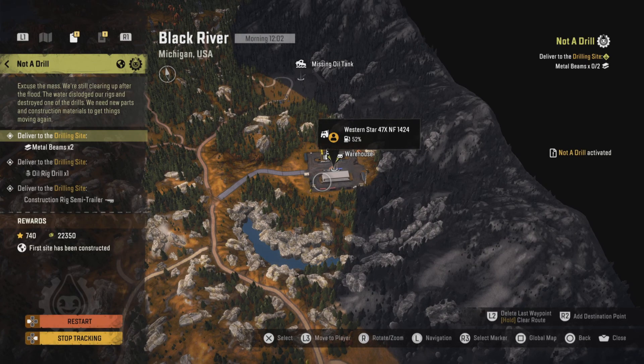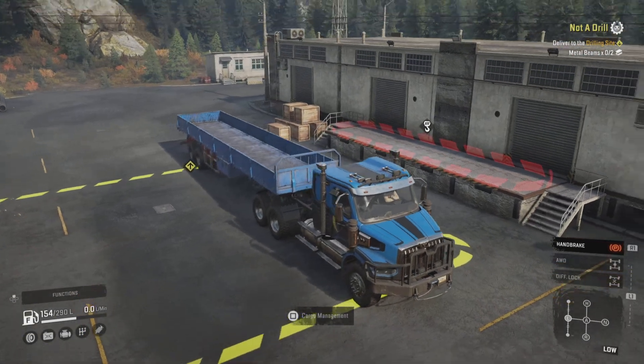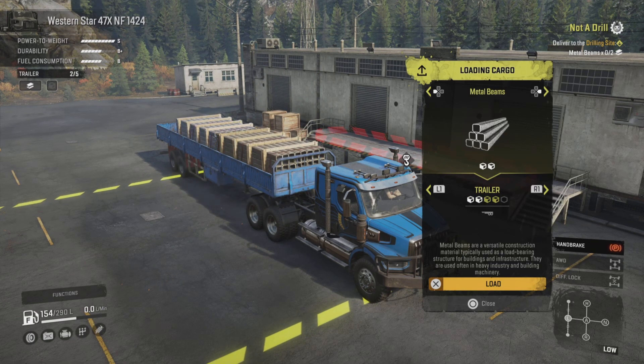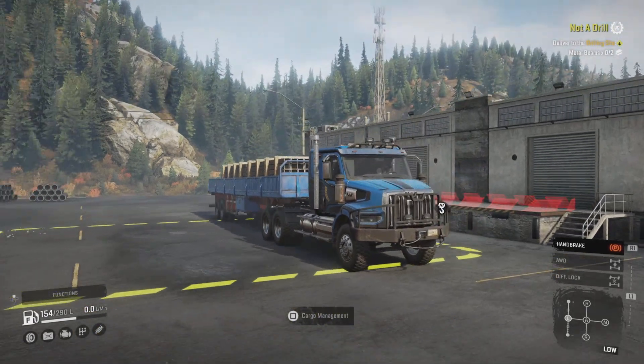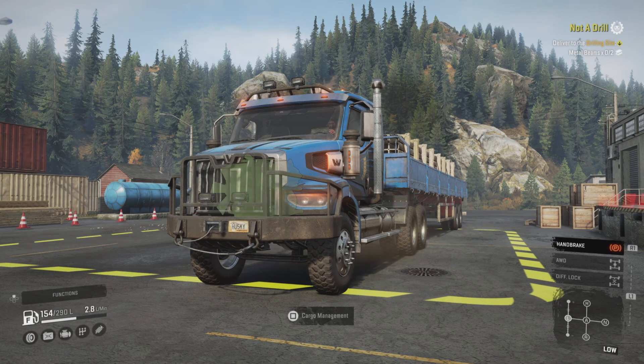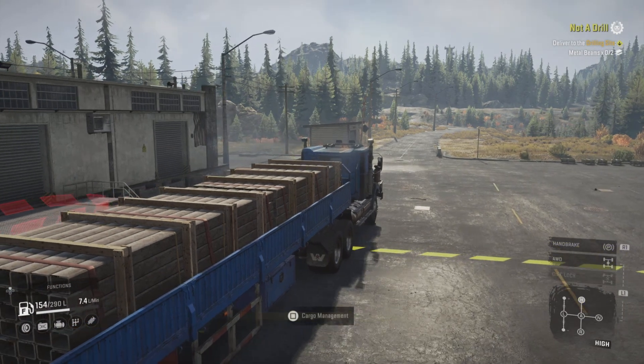So we're going to go ahead and activate it. The first thing we need is the two metal beams. This mission, like some of the missions in here, has to be done in order, so the first thing we have to deliver is the metal beams. We'll get our truck loaded and get started with our Western Star — we're still running with it. And we are off and running.